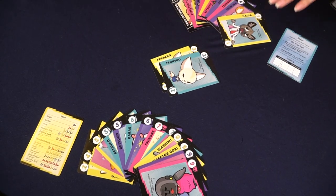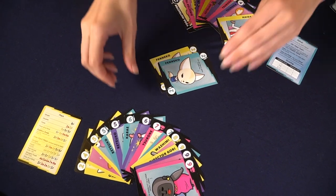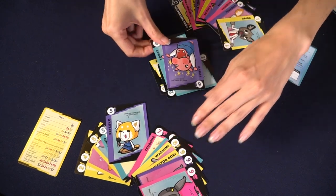The first player will start by choosing one of those types of cards, playing them, and then the next player will have to try to beat that particular set of cards. So if someone played doubles — let's say two twos — the next player will have to play a pair that is higher than two, and so on and so forth.